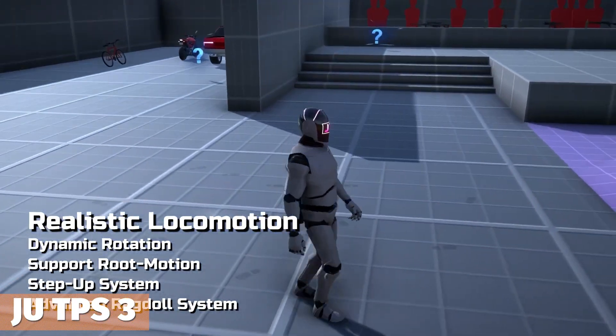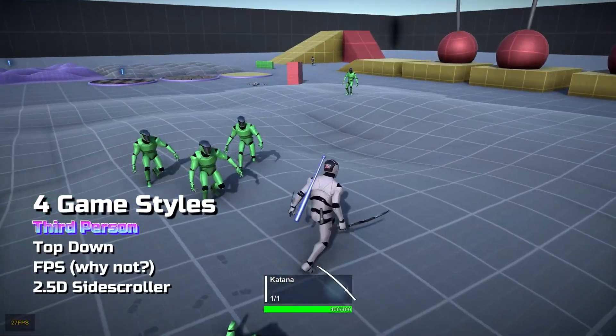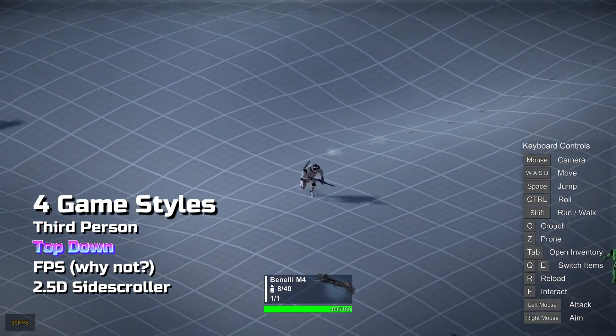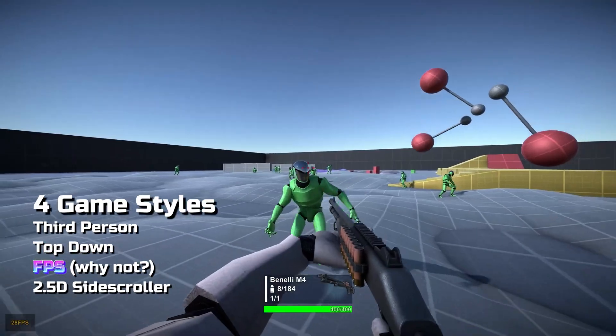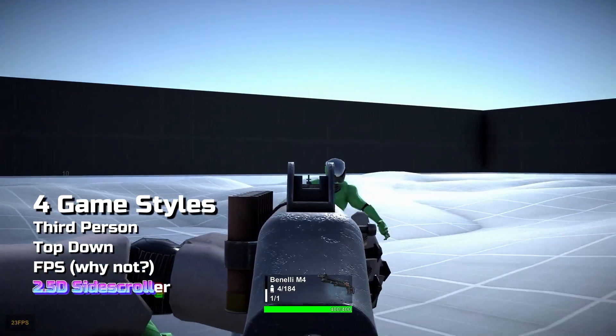Next is the JUTPS3, a third person controller and game kit. It has loads of locomotion, rotation, root motion support, enemy AI examples, weapons, melees, shooting, and it's suitable for loads of different camera systems. It also has features for car driving, custom physics and even motorbikes.